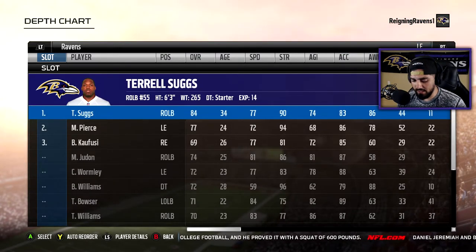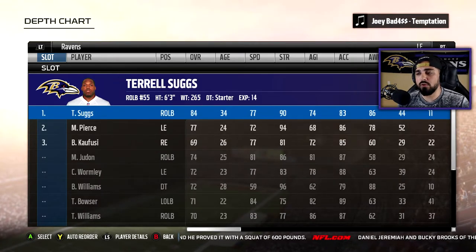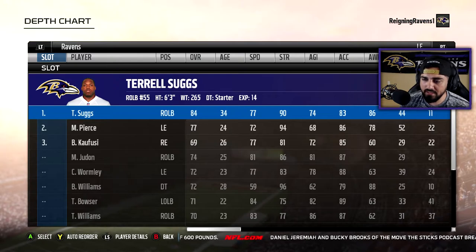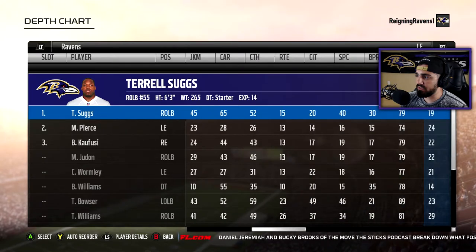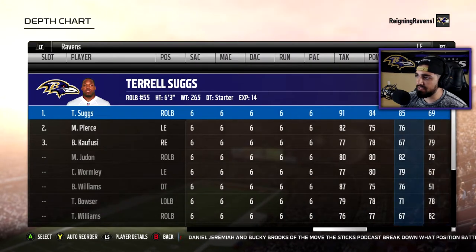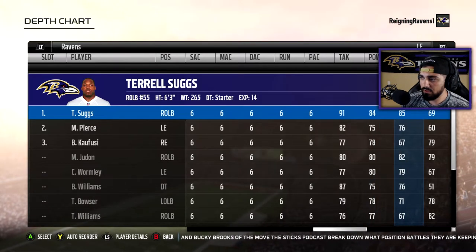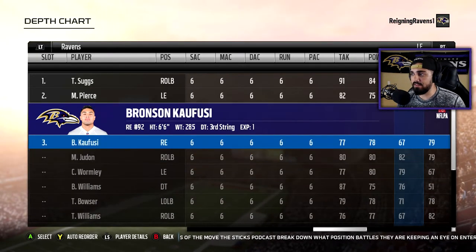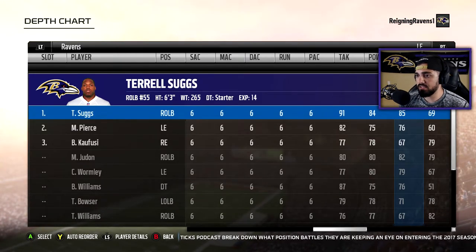Here's where things get interesting. You guys like the pass rush that my defensive setups get you — this is stage one. Putting Terrell Suggs, moving him from the right outside linebacker position and moving him to the line makes a tremendous amount of difference as far as generating pass rush. Why? Look at this — he's got an 85 power move. Compare that to everyone else, you can't even compare. That 85 power move is going to get through that offensive line no matter what offensive line you're playing against. So we need him out there.